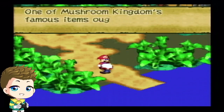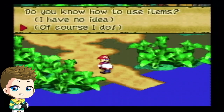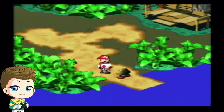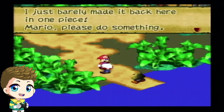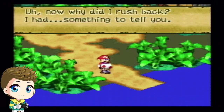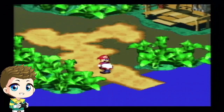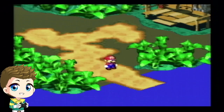That bump on your head reduces your HP level. One of Mushroom Kingdom's famous items will patch you right up — I got a mushroom! Toad mentions Mushroom Way is swarming with monsters and he barely made it back in one piece. He asks if I know about Time Hits — I do. Because we didn't use the mushroom during the tutorial, we got three more, so we technically have four mushrooms now and I've only lost one HP, leaving 19 more.